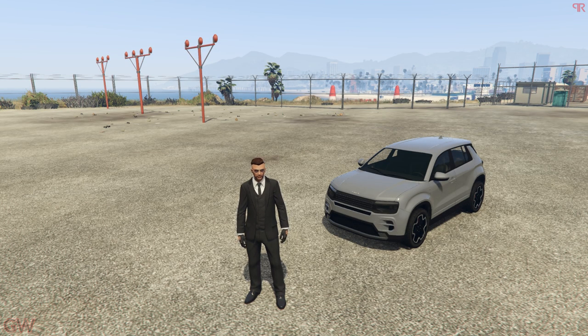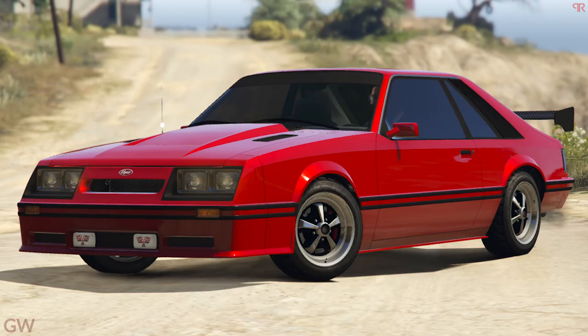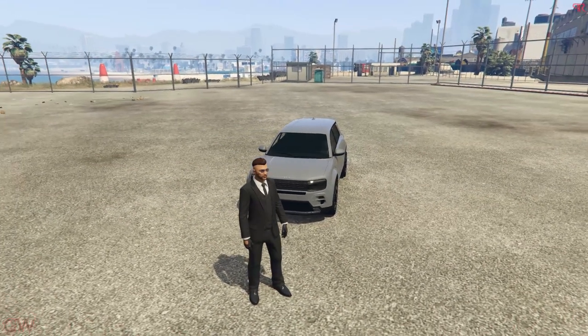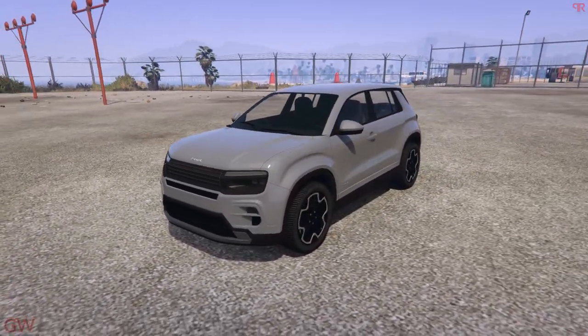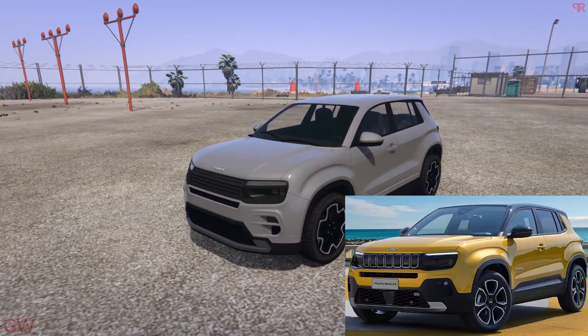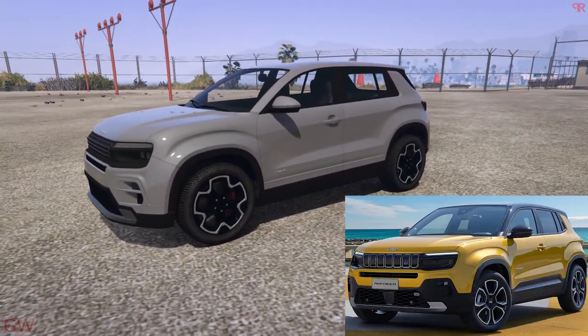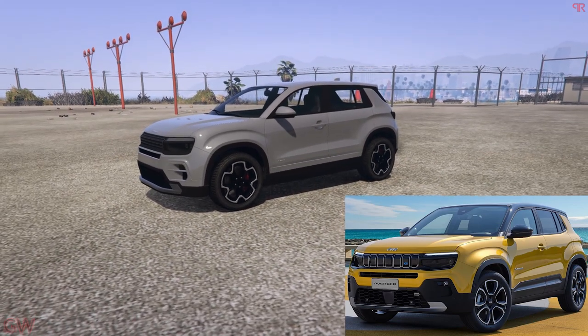Hey everyone and welcome back. In the previous video we took a look at the Vapid Dominator FX based on the 1979 Ford Mustang. In this video we'll be taking a look at the Canis Castigator, which is based on the Jeep Avenger. Overall, right from the design aspect — the wheels, the front face, and the whole body profile — everything is literally based on the real-life Jeep Avenger.